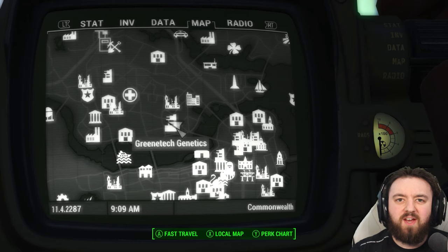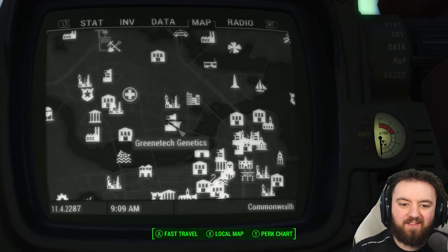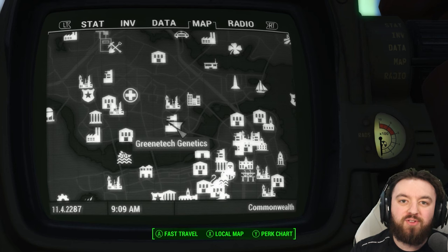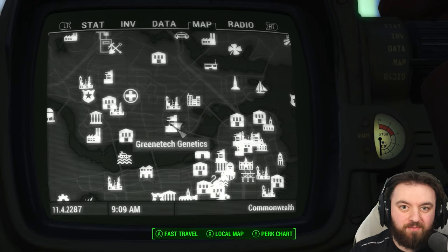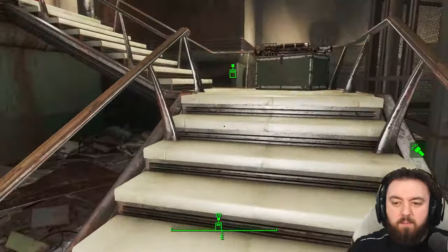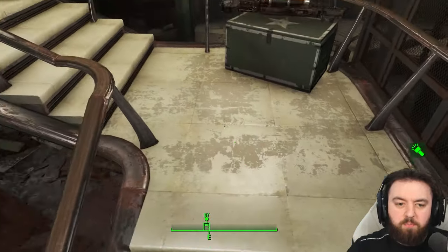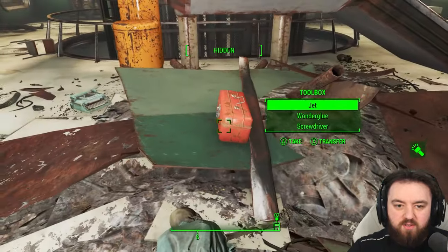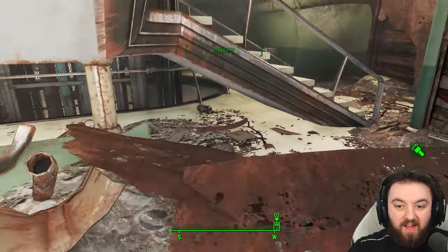Green Tech Genetics cannot be accessed until you're doing a certain quest, but the mini nuke can be found at the very end of the dungeon. The fat man is on top of the stairs, but you want to go under the stairs — that's where you can find the mini nuke.